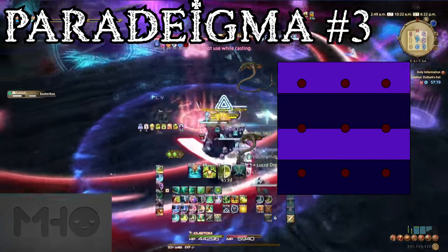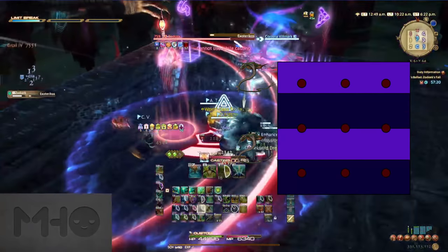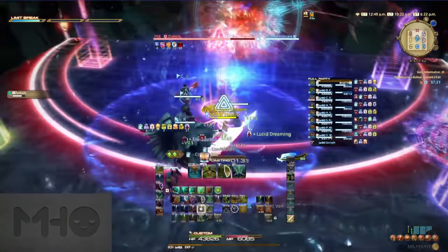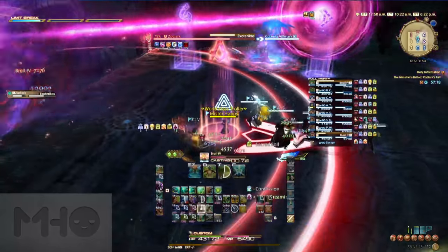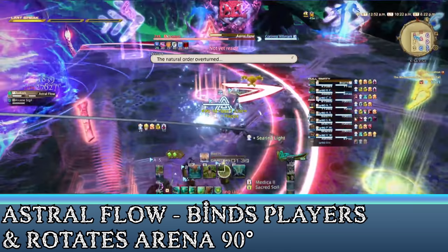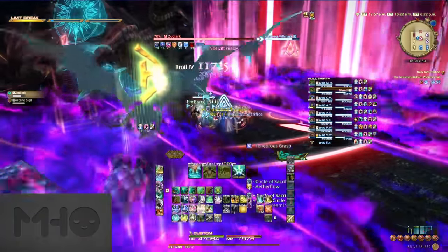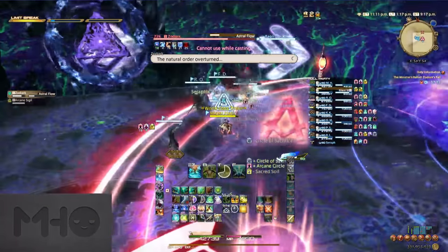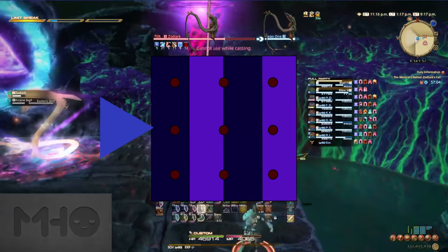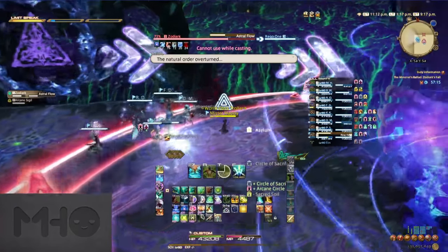Paradigma number three summons two snakes on the same side of the arena. The snakes are spaced so that there are two rows of the arena that are safe, pretty clearly identifiable. Then Zodiark will use Exotericos and summon either a triangle or square sigil on the east or west side of the arena — if it's a triangle, go to the corner near the sigil; if it's a square, use the opposite side. The big thing here is Zodiark's biggest mechanic, Astral Flow. When this finishes casting, Zodiark will bind the players in place and rotate the arena under them 90 degrees. There will be arrows indicating which direction the arena will be rotated, and this will also rotate any summoned birds, behemoths, or snakes along with it, but the sigils will not be moved.